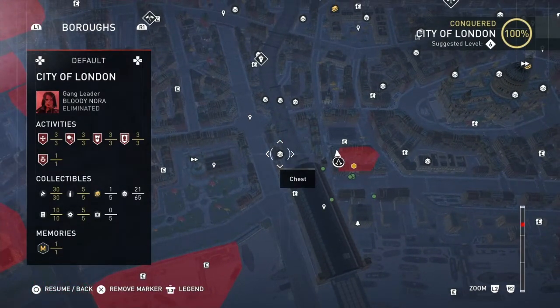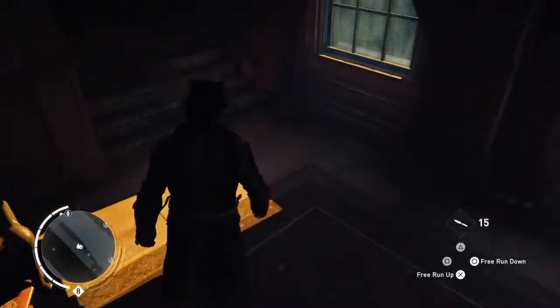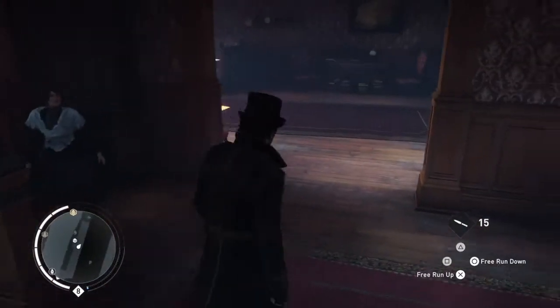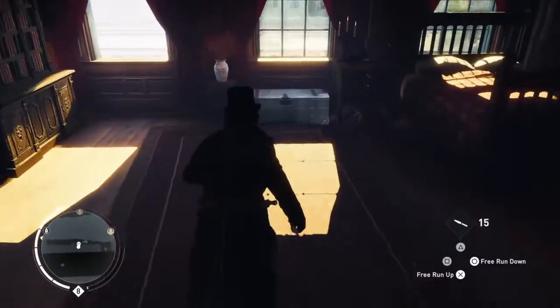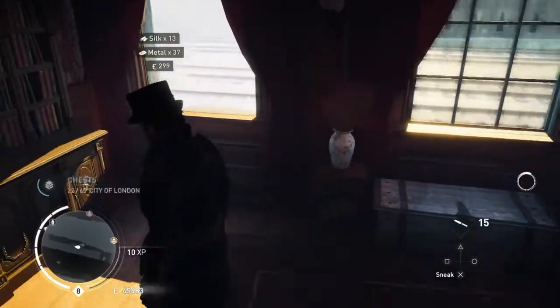Three is over here. And it's in a building — climb in the window, run upstairs. Run round to the corner and you'll find it by a window here. That's three.